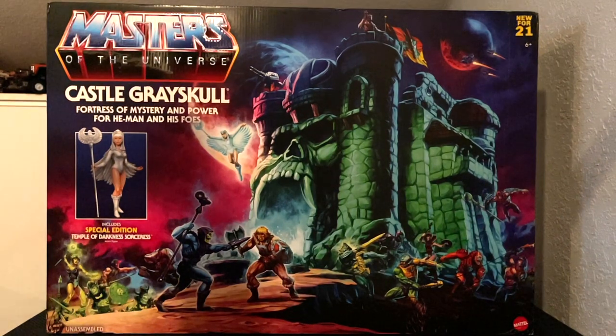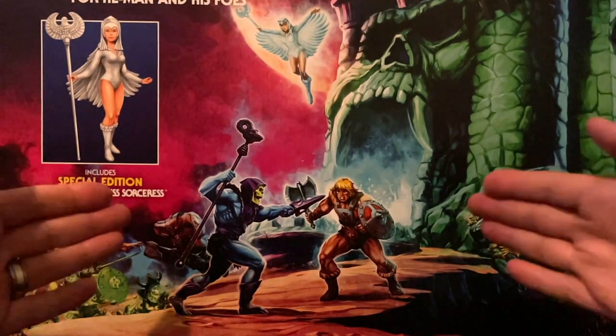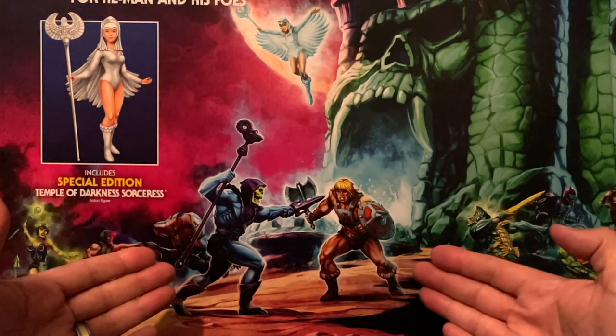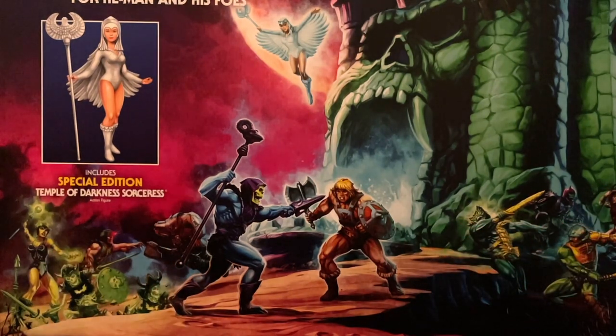Let's start by taking a look at the very large and impressive Castle Greyskull box. As you can read, it is the fortress of mystery and power for He-Man and his foes. Let's take a closer look at the gorgeous illustrations on this box, and first off, let's zero in on He-Man and Skeletor in this amazing battle scene. We have Skeletor attacking He-Man with his purple sword, and He-Man is defending Castle Greyskull.